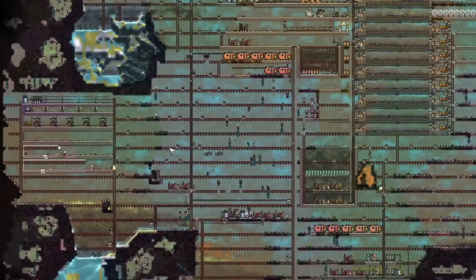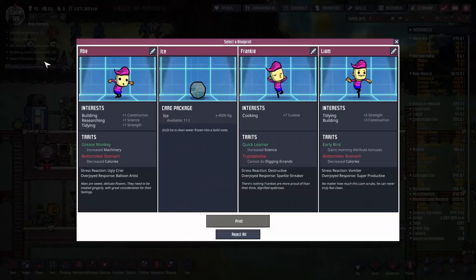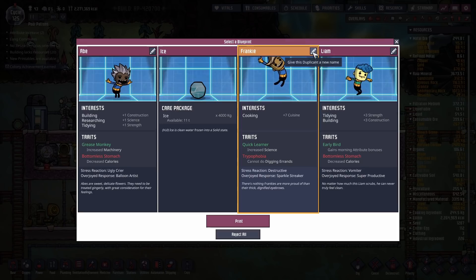We'll let those hatches evolve in peace. First things first, we're going to fill this up with a little bit of polluted water on the bottom layer. Before we get around to that, we've got to hire another duplicate. The bottomless stomach trait is going to increase calorie consumption, which will become difficult later on, so we'll stick with trypophobia. We've got another cook — say hello to duplicate slash patron number 44, Jonas Jalling. Jonas, you will be our newest cook.